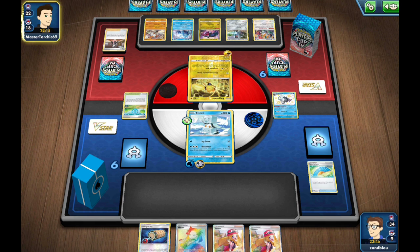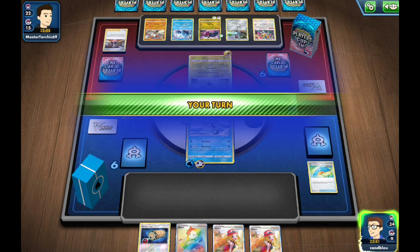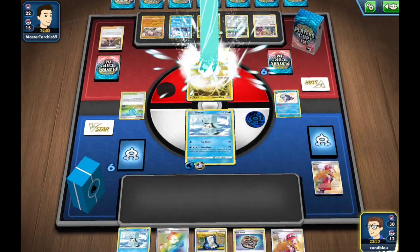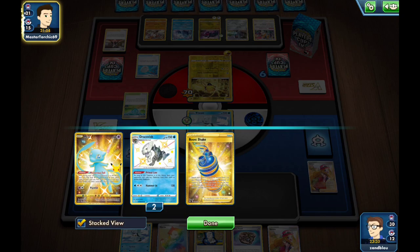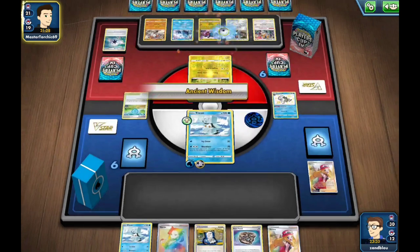Our opponent seems to be going for a Scoop Net loop kind of play, just delaying the inevitable. They don't really have anything they can do — eventually they're going to lose to manual attachments or just bleed six prizes. It takes a while, which is annoying, but it doesn't actually accomplish anything.